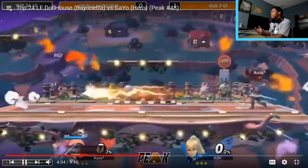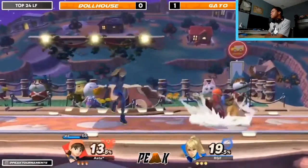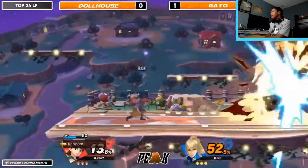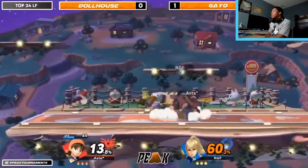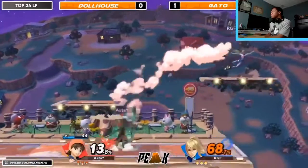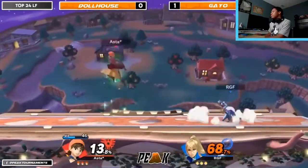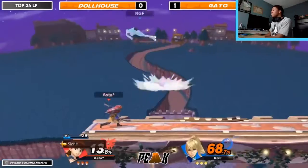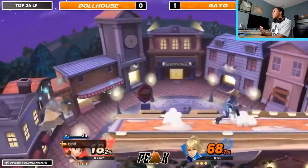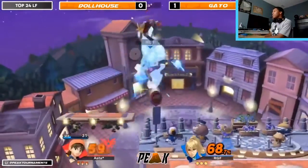Dollhouse doesn't necessarily play like that, which is what we're going to see. There's a lot of dashing back and forth. It's kind of funny that Baos played Zero Suit — I don't know if it's because the characters feel similarly or there's something else about it. Dollhouse is being very non-mobile with this character — Zero Suit is really fast, movement is your thing. When they do move, they like to use the flip kick as their main movement option.